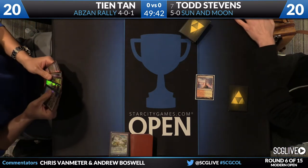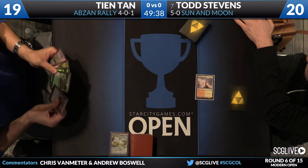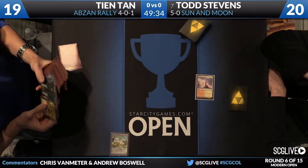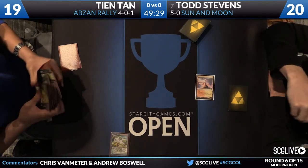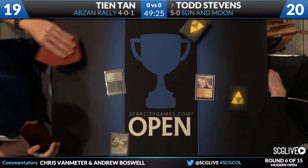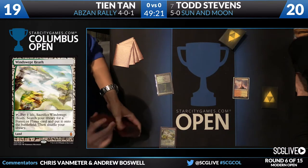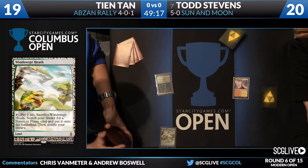John is on a mulligan to six. He's going to lead off on what I believe is a Windswept Heath — that is one of the expeditions that you can get on sale right now. I wonder how many other expeditions John has; looks like he's got a bunch. He's got an overgrown tomb and where he doesn't have an expedition, he's got a foil. This guy is on the 'not only am I gonna win, but I'm gonna win in style' plan. I approve.